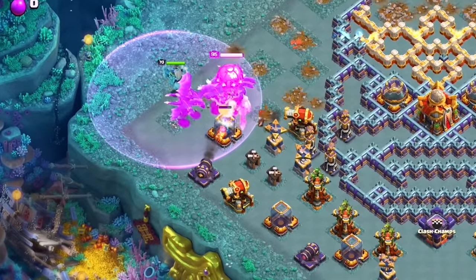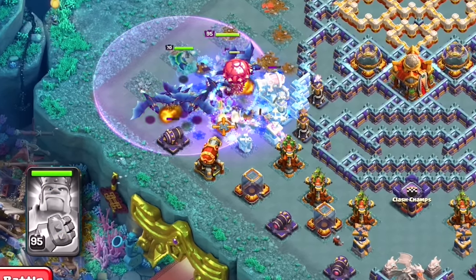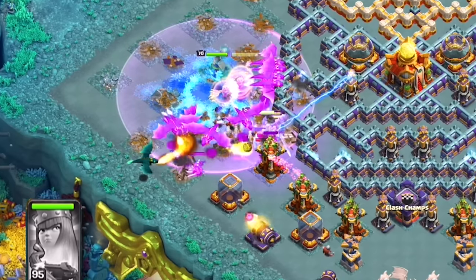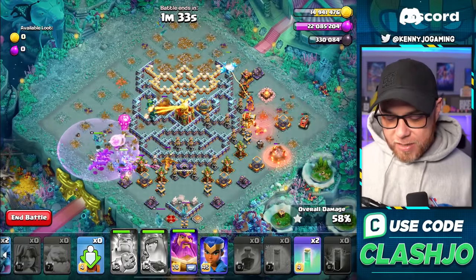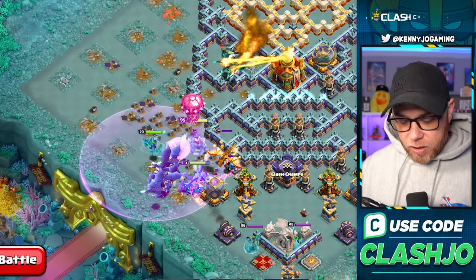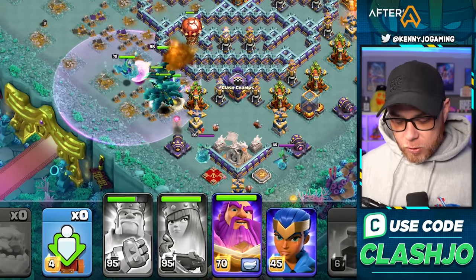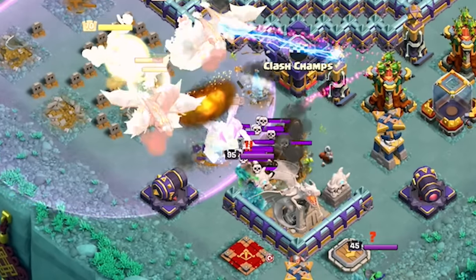They're gonna continue to travel across the bottom of the base. Go ahead and activate the King's ability to spawn some Barbarians — he does have Barbarian Puppet — and use the Queen's ability as well so she activates and pulls out the healers. The dragons did venture off just a little bit, but it's not a big deal. They'll take on an Elixir Storage and continue toward the Defensive Queen at the bottom, also taking on the Defensive Super Dragon. Once they get in range of that Defensive Queen, use the Warden's ability.